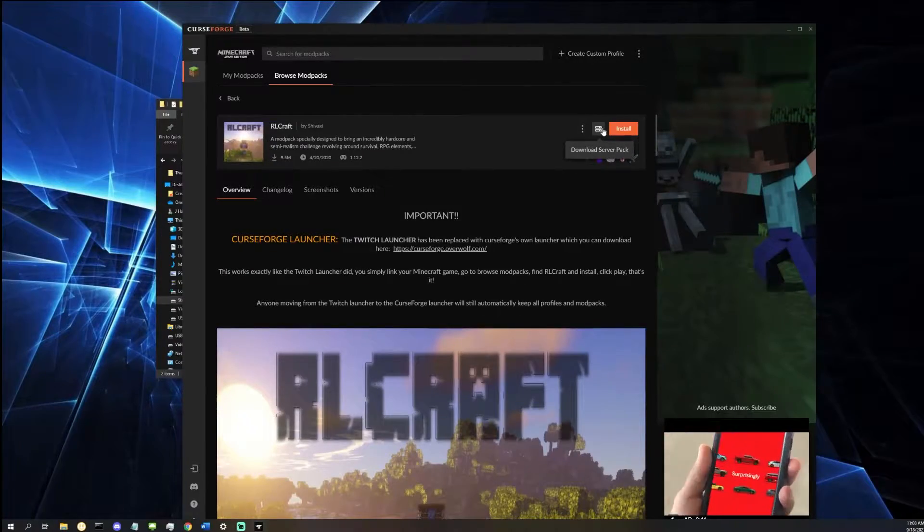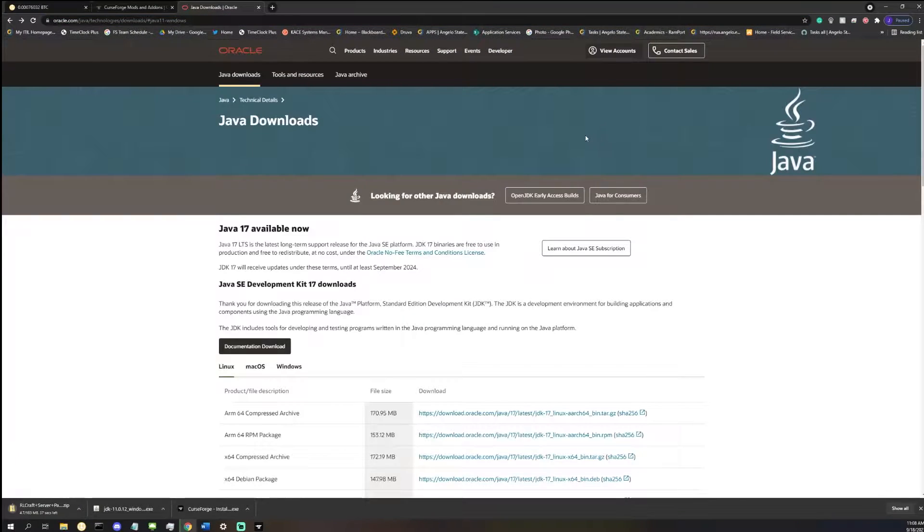Now once you do pick a modpack out, all you have to do is go to that modpack's page. At the very top right-hand corner, in between the three dots and the install part, there's going to be a little icon. If you click that icon, it'll start downloading the server files for you. Take this file and put it in the same folder that you had your CurseForge and Java install in so that everything stays clean and neat.